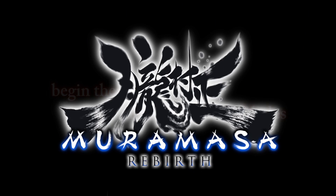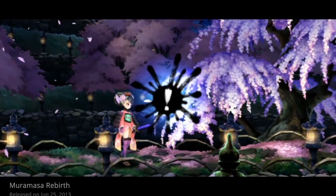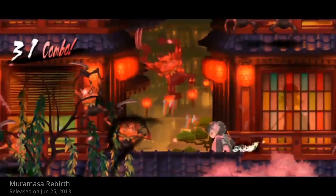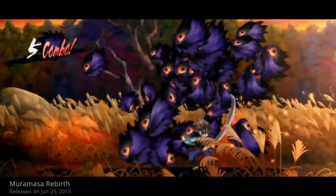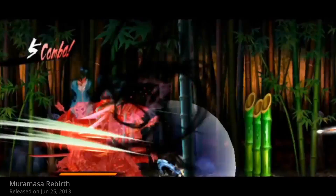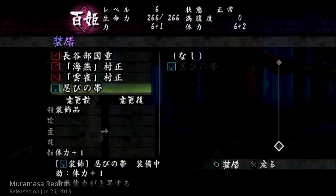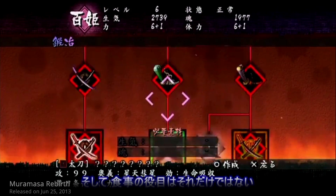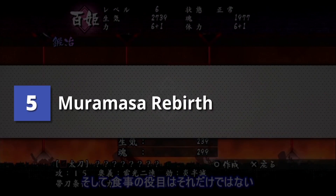5th place is Muramasa Rebirth. Dark times have befallen feudal Japan as cursed demon blades attack humans, causing destruction to all. Muramasa Rebirth might not be your typical RPG, but for the most part, this game teaches you how not to be rash and to think before you fight — cleverly ration your items, create strategies, and allot stat points in the right places. Muramasa Rebirth has a PlayScore of 8.61.